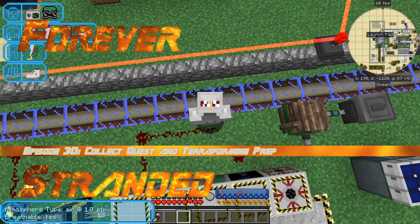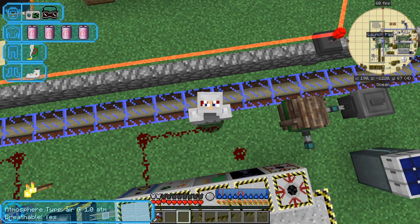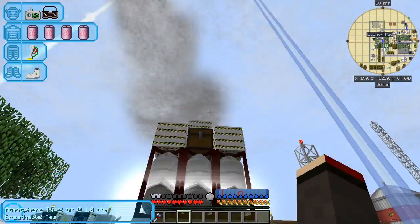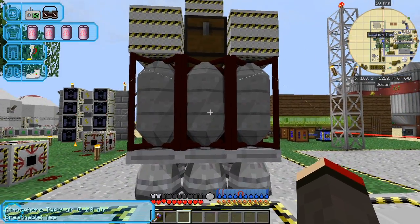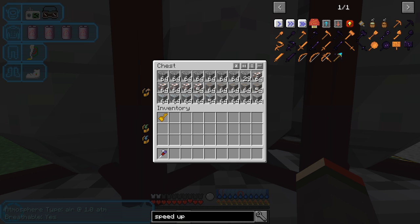Hello everybody and welcome once again to Forever Stranded. As you can see I'm looking at the sky and the reason is because our rocket is just coming back to Earth. Right in this rocket I should have some ores — you have to shift right-click it.